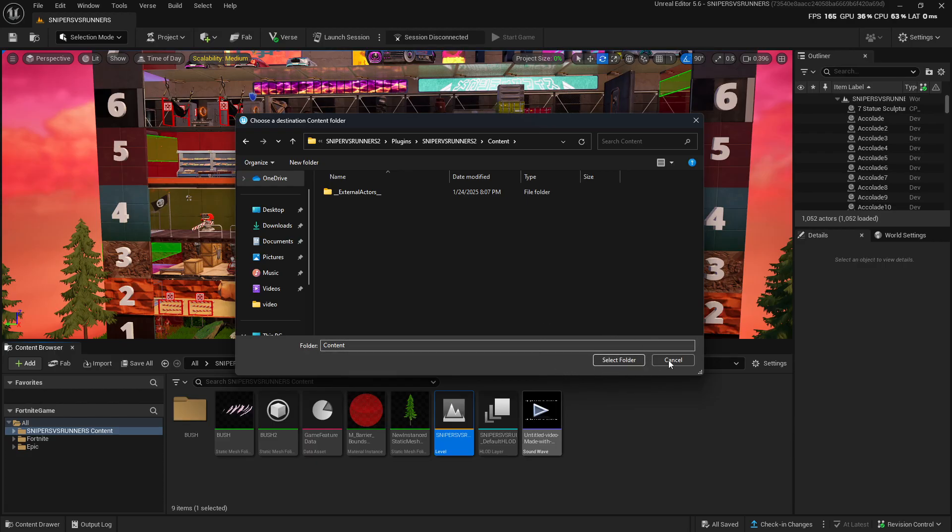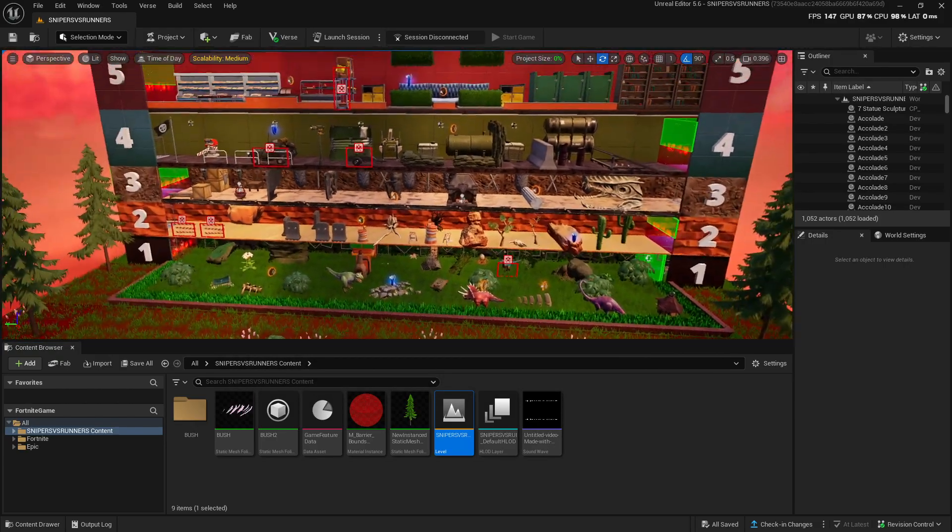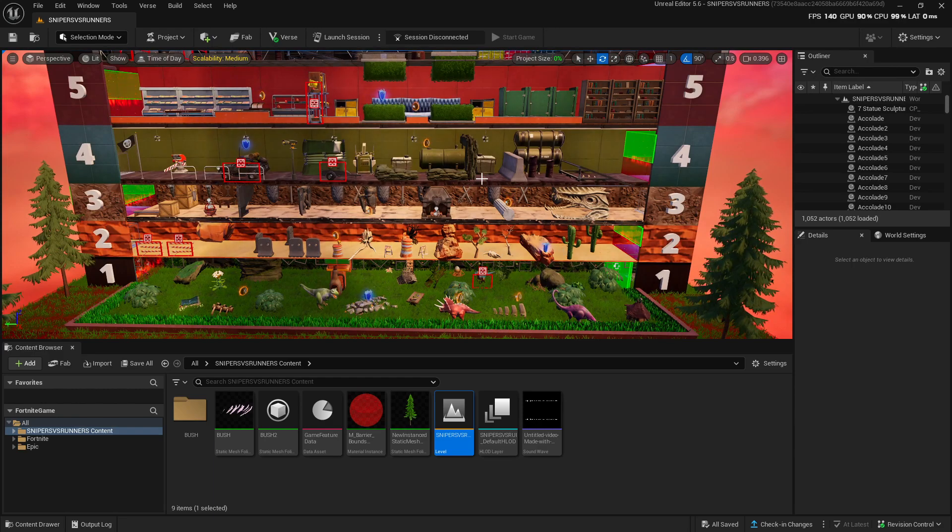So the full path is: your Games folder, then the second project (Sniper vs Runners 2), then Plugins, then the project name, then Content — paste it in there. After that it's going to give you a loading bar and load everything in.